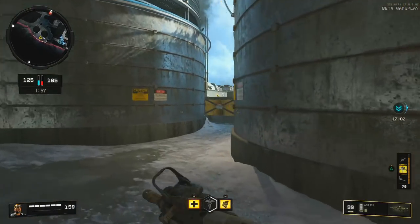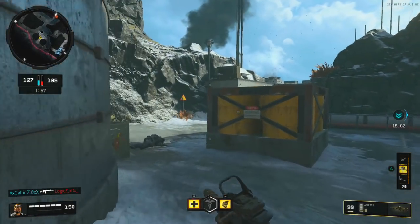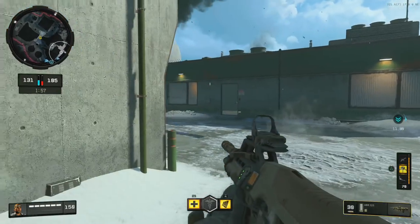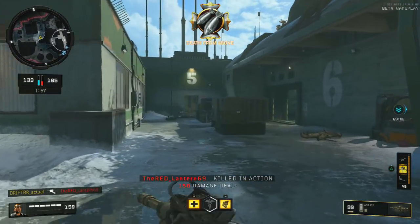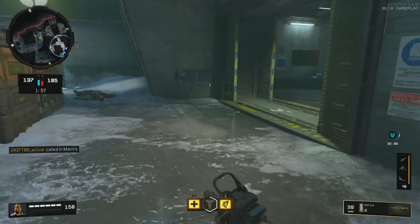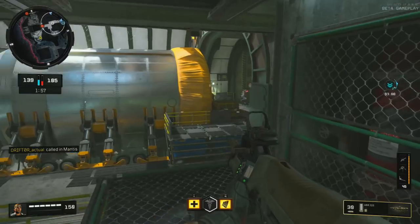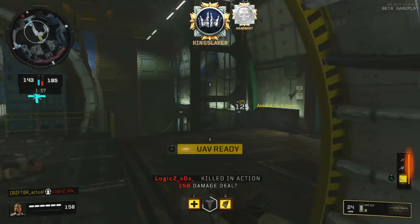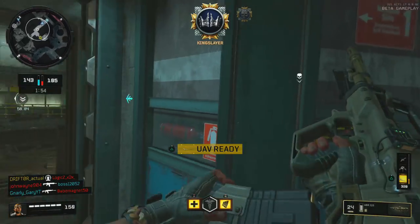Engineer is significantly more useful than Flak Jacket, even though they're in the same tier, because there's an overall lack of explosives. Yes, there are explosives and things do go boom, but since not everybody spawns with grenades and grenades are hard to get, there's not going to be a lot of grenade spam. So I think Engineer will save you more than Flak Jacket ever will, and it's just super, super helpful.